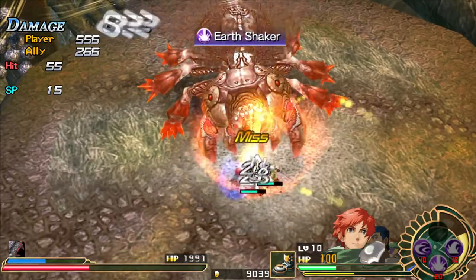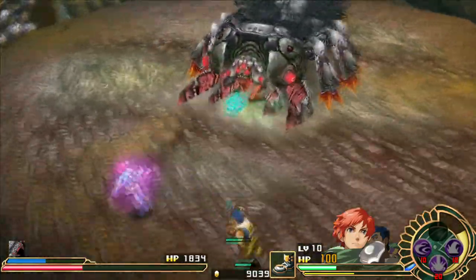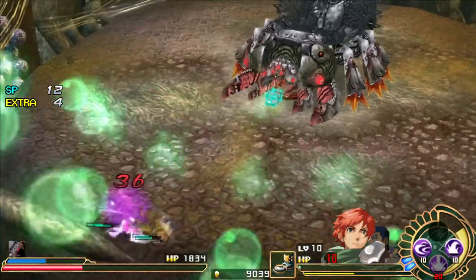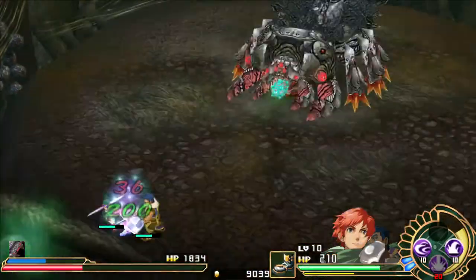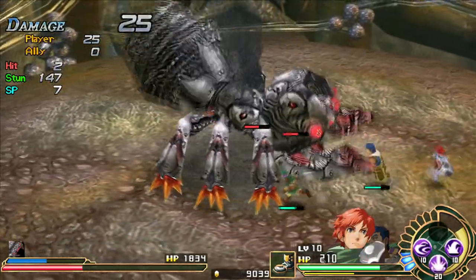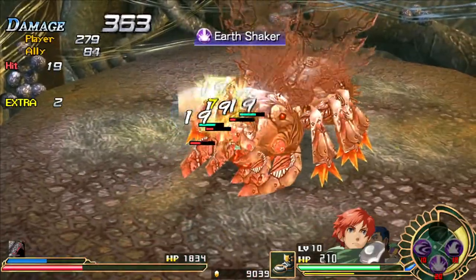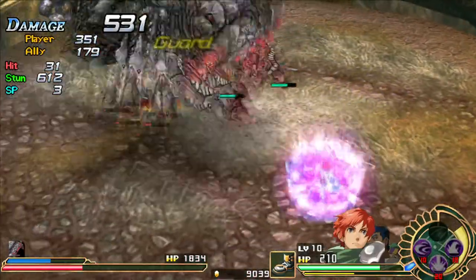Hit him with an Earthshaker — that should get his stun gauge going. This guy you can actually manage to stun quite a few times. Almost let Adol die again — that would not have been too good. But at this point we can stick to playing as him with Earthshaker. Yeah, it does tons of damage to him.